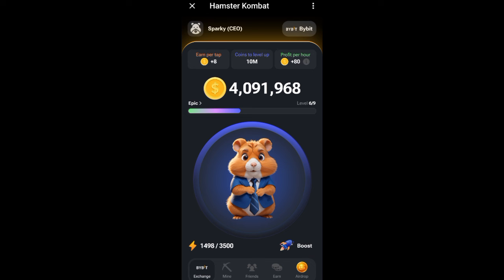Hamster Combat is still an airdrop — a cryptocurrency airdrop update which will be listed very soon. Once it's been listed, that is when everyone will have access to withdraw the tokens. When you withdraw the tokens you'll be able to swap to USDT and then sell it on any platform of your choice, be it Bybit, Binance, or any of them.